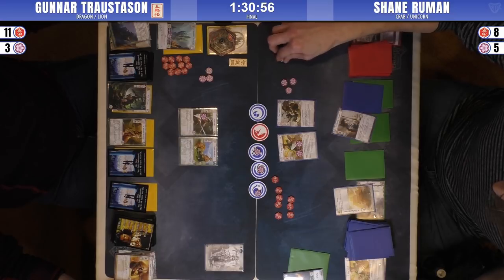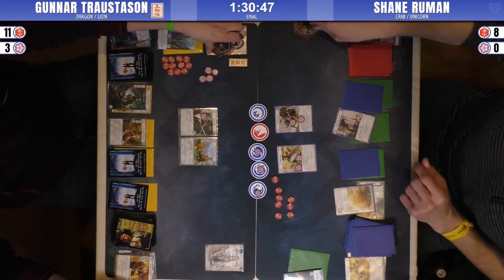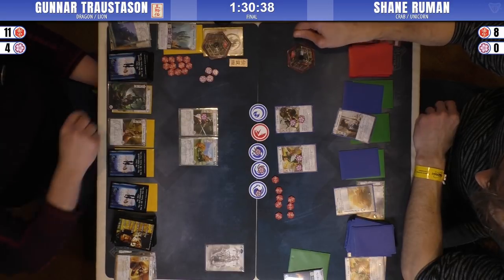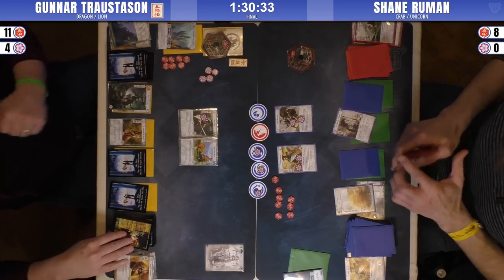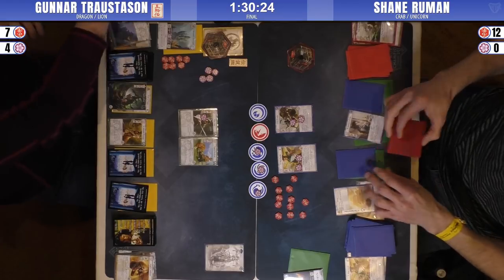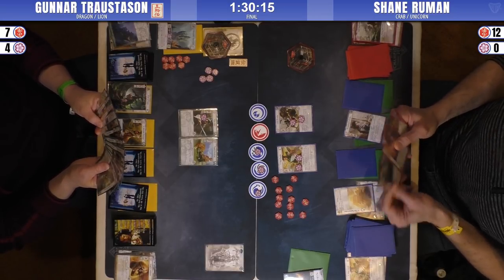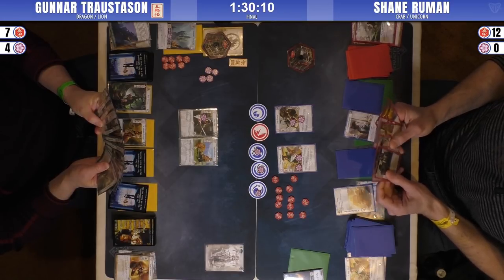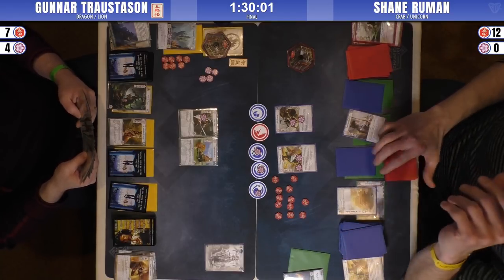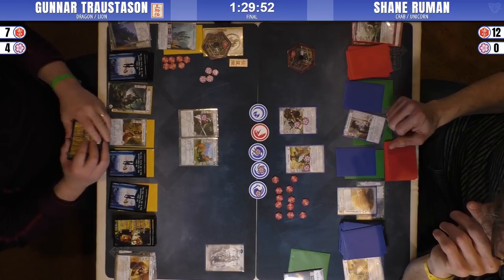It might be Way of the Crab, but Shane doesn't have any good Crab fodder to play. You don't want to sacrifice a Crisis Breaker for that. Gunnar passed first with four fate. What do you do on the dial? He might go with that dishonor strategy again - that big honor pressure. He had a Watch Commander, right? But Shane's going to have to figure out how to bait out those Let Gos, because you know he has them with three copies in Gunnar's deck.